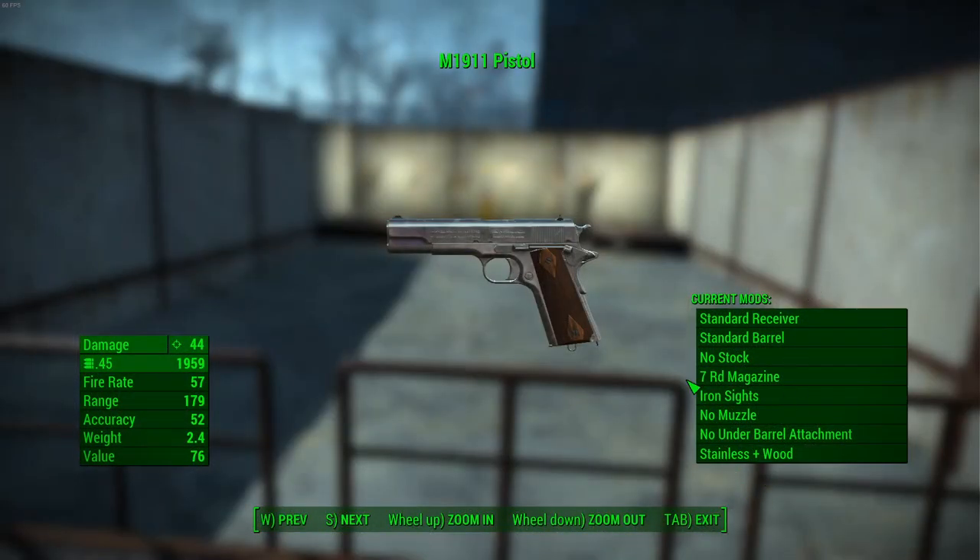The base stats for the 1911 are as follows, keeping in mind that my character is at a higher level. The base damage is 44, it shoots .45 rounds, has a fire rate of 57, a range of 179, an accuracy of 52, a weight of 2.4 pounds, and a value of 76 caps.